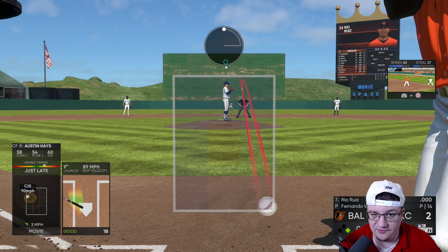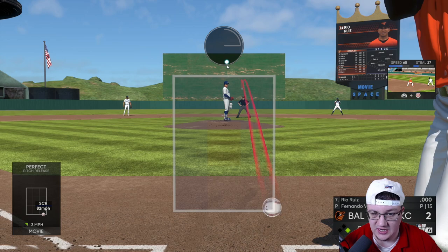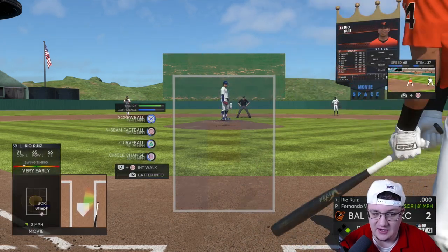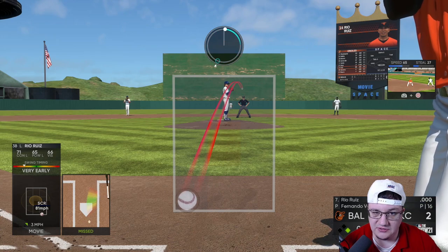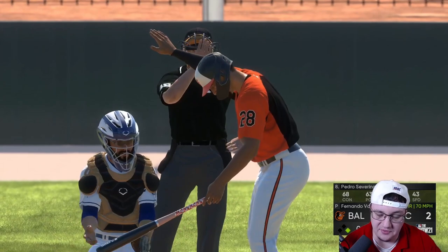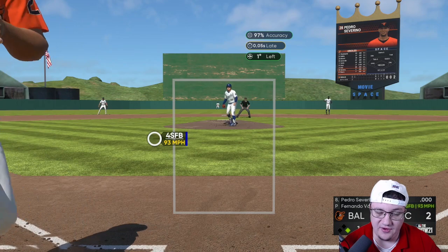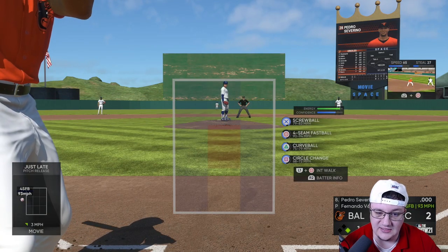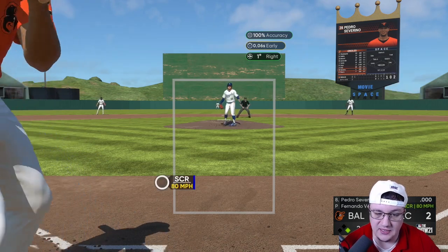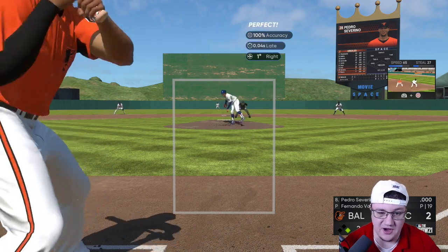Against a lefty, you don't do too much different — just spot the screwball low and into the lefty. It naturally tails that direction anyway, that's what a screwball does, so it's nice for it to tail in like that. Then you can throw the circle change on the outside — they're going to swing over the top of it. The fastball I do not use very often — maybe three times throughout an entire start — because if they pick it up it's probably a home run. It only goes 90 miles an hour and it's straight.